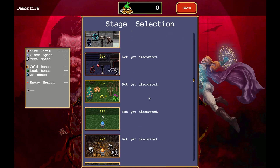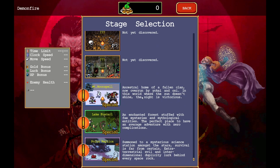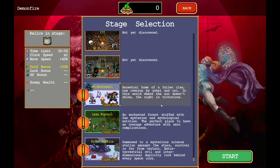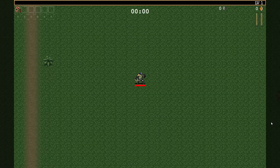Not discovered, not discovered — we have nothing else to do except for the special. What is that? 'Ancestral home of a fallen clan.' Yeah, let's start with the common one. I never did it.